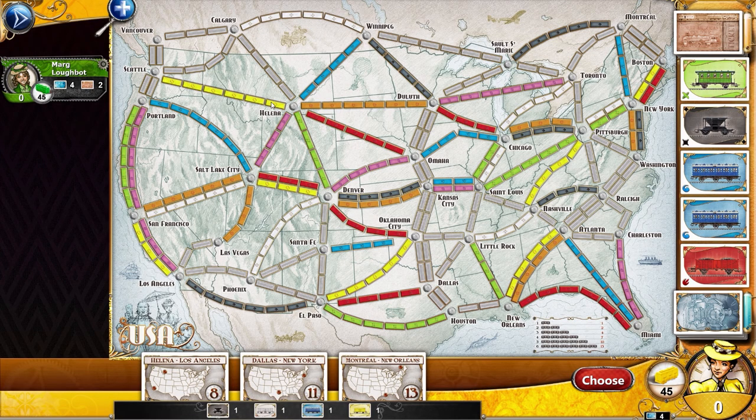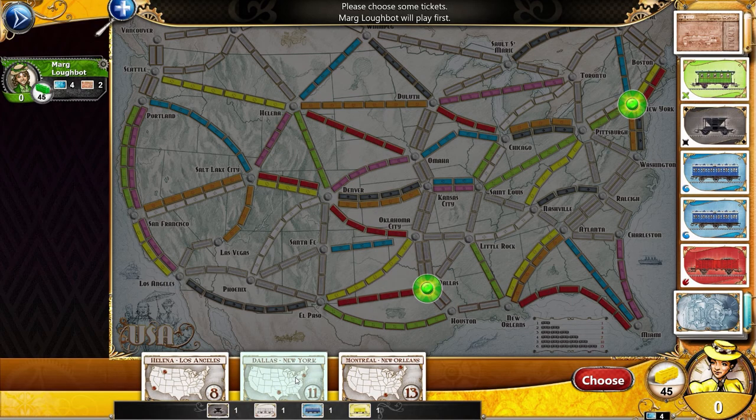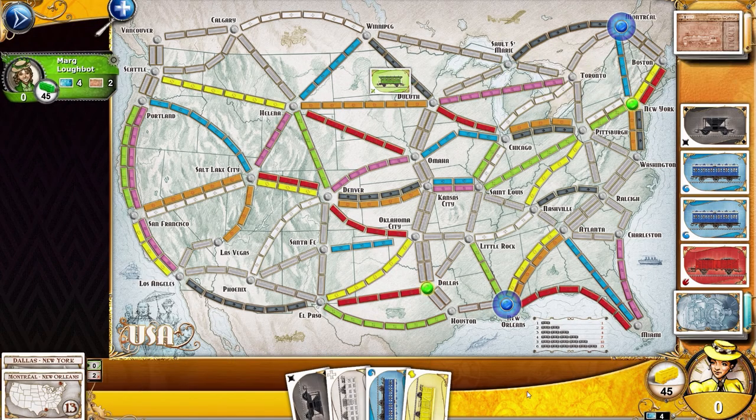You can see some routes only have one path, some routes have two paths, so some are gonna be easier, some will be harder. I think because the Montreal to New Orleans route and the Dallas to New York are both kind of overlapping, there's gonna be some track reuse.